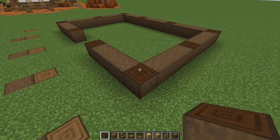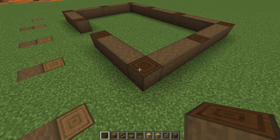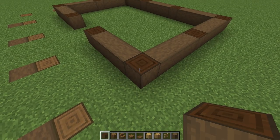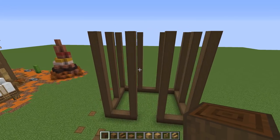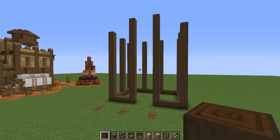Take every single one of these logs all the way up by fourteen. Then take the two center front logs up two more to give that nice western feel — that little extra height on the facade is key to the style.